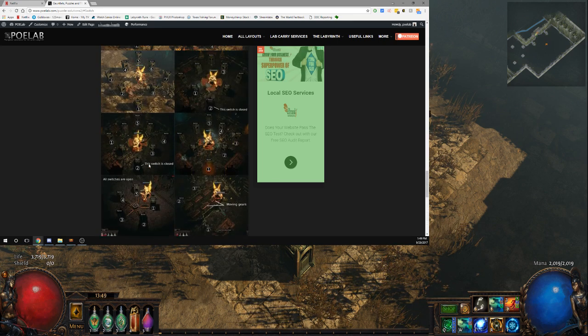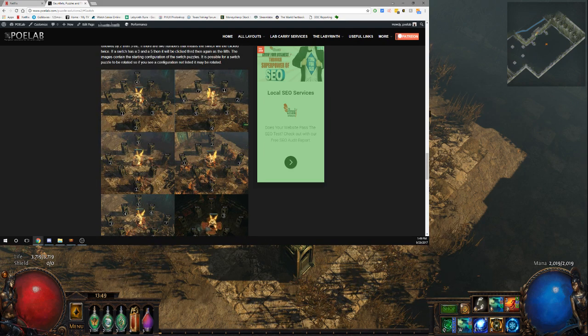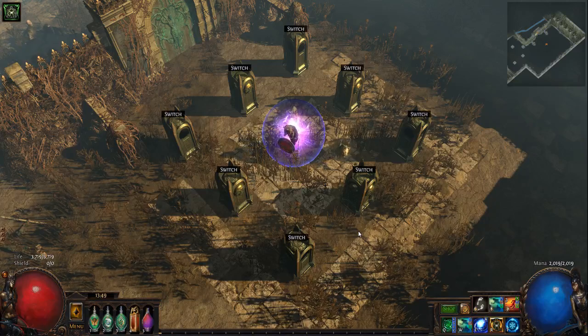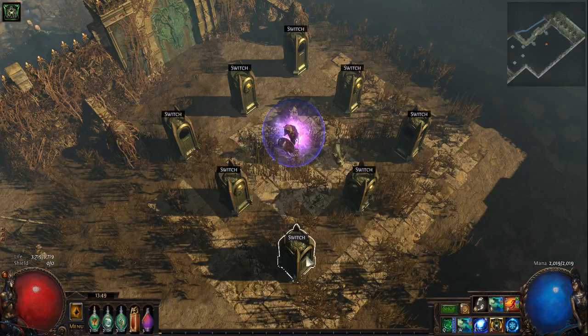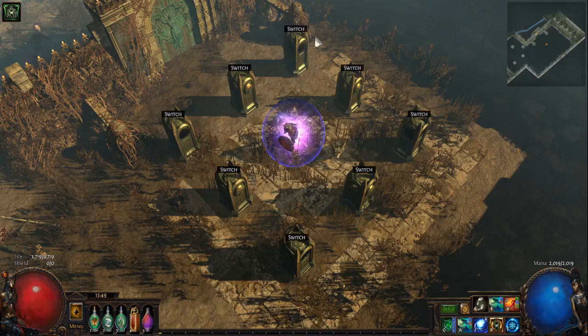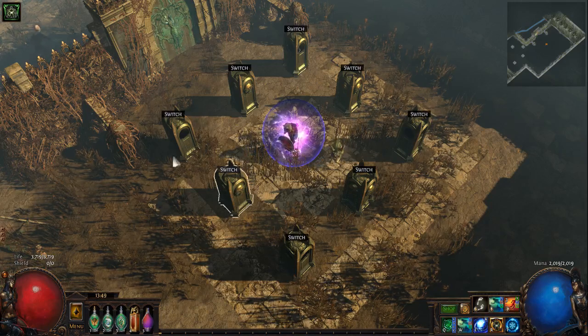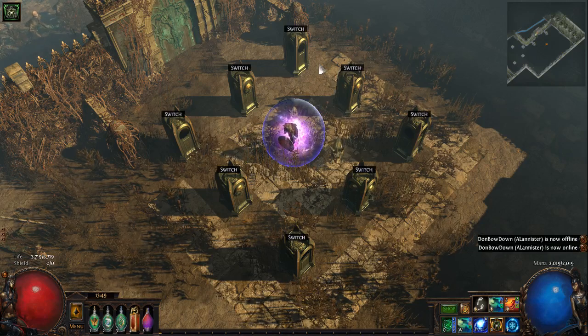So there's two different ways you can go about it. Whichever one helps you the best — me personally, I suggest just looking at the switch puzzle. So this one, this one, this one — all the corners are open. And like I said, there are different possibilities, so anything can happen. This could be laid out differently for you than it is for me right here.